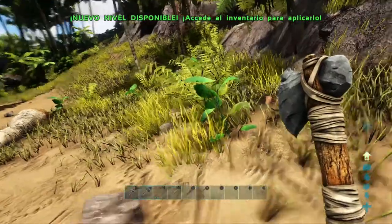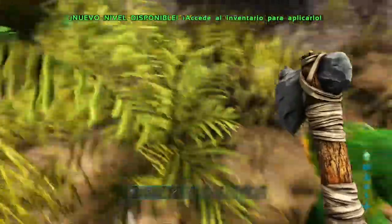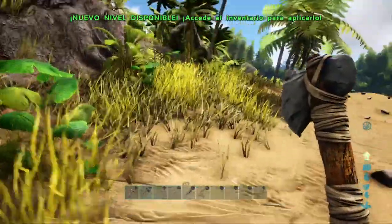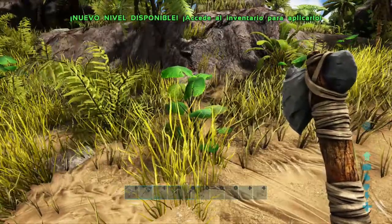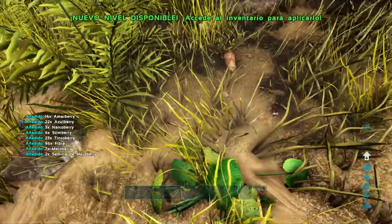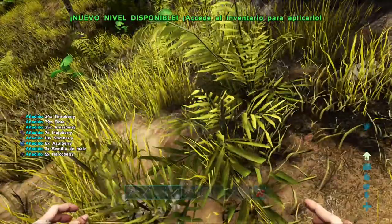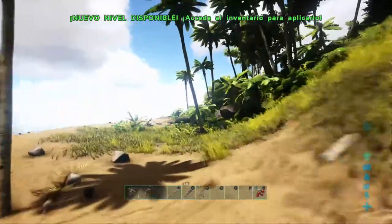La fibra también. Para poder conseguir la fibra necesitamos recoger estos arbustillos que hay aquí, esta hierba. Pero para eso tenemos que ir con las manos vacías. Si llevamos algo en las manos, un hacha, un pico, una lanza, lo que sea, no podemos cogerla. Entonces llevamos las manos vacías, nos acercamos, vamos a la Y. Estamos hablando del mando de Xbox. Hemos recogido fibra y distintos tipos de berries de todos los colores.